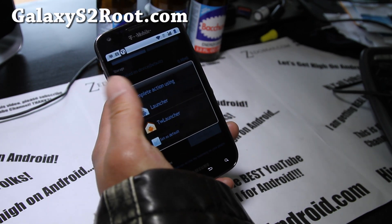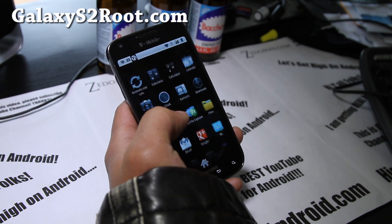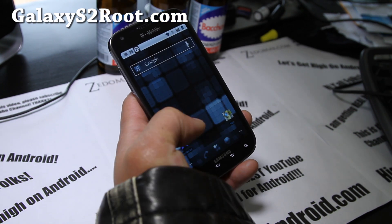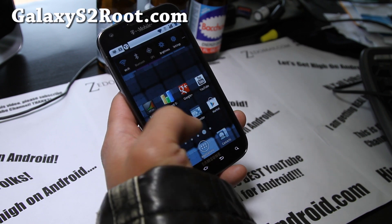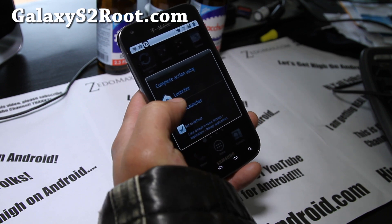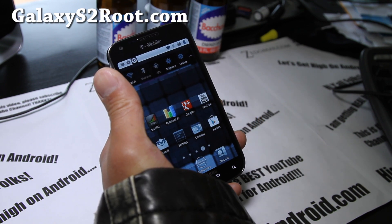Now if you press Home, you have a choice of this launcher which is more like Android Vanilla, or you can choose the TouchWiz launcher so you get the left and right panels. So you have a choice for both, but I kind of like TouchWiz so I'm going to stick with that one for now.